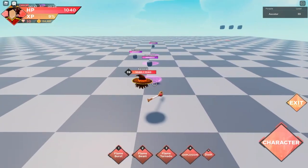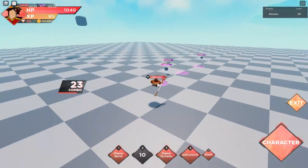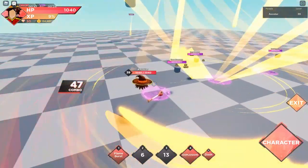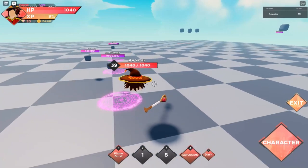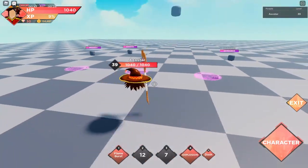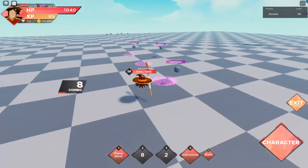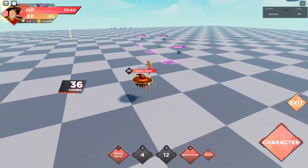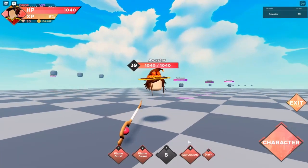The second and third moves don't give iframes but they make you stay still. The second is like a Kamehameha-type attack, and the flame tornado is a very big AOE - also makes you stay still with no iframe. It looks like it does a lot of damage with a lot of multi-hits, though I haven't counted them all.